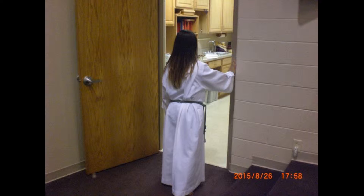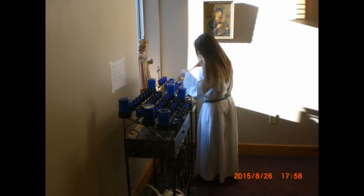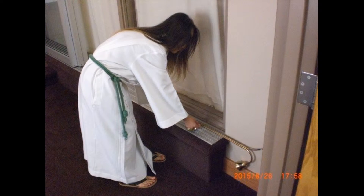One of the servers will go to the working sacristy and select a lucifer for the lighting of the candles. The lucifer may be lit from a votive candle. The server will then light both altar candles and both ambo candles. After lighting the candles, the server will replace the lucifer in the sanctuary and go to the rear of the hall.